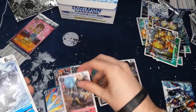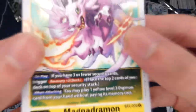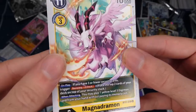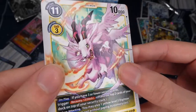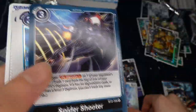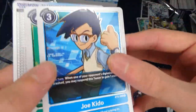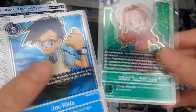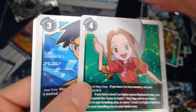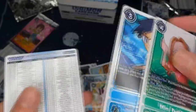We're getting deep into the box now. Magnatramon — this is the one that gives you two more security on play, pretty cool and a good card for the first set. Then Sirenmon, Spider Shooter which is an option you actually play in black, Joe tamer, and the really good green tamer Mimi — which at this point isn't that broken, but in the new 1.5 Special Booster set it will be really good in the download green deck.